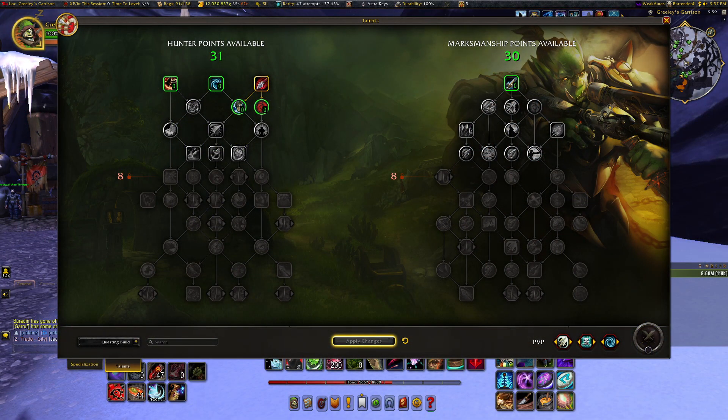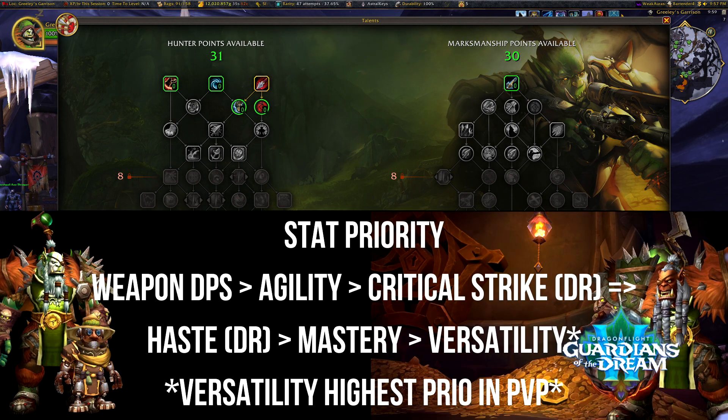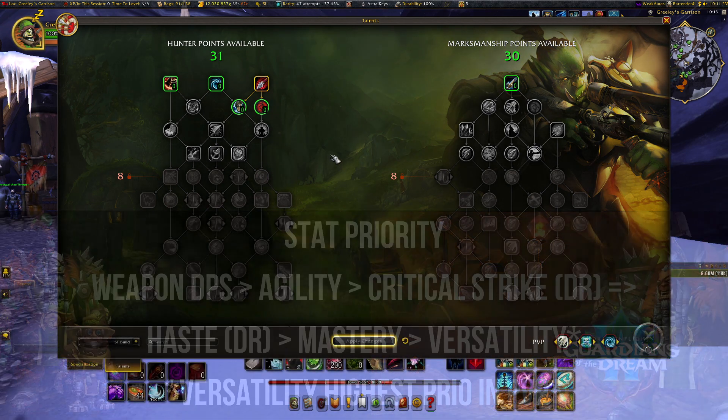Now let's take a look at our stat priority. This has not changed at all since last season. Our main DPS increaser is weapon DPS — our best stat in the game — followed by Agility, then Crit Strike and Haste up to diminishing returns. The add-on True Stat Values will track how close you are to diminishing returns, where you only get 90% value per point. Try to get Crit and Haste up to that cap, then dump into Mastery, then Versatility. In PvP, Versatility is our highest secondary stat.